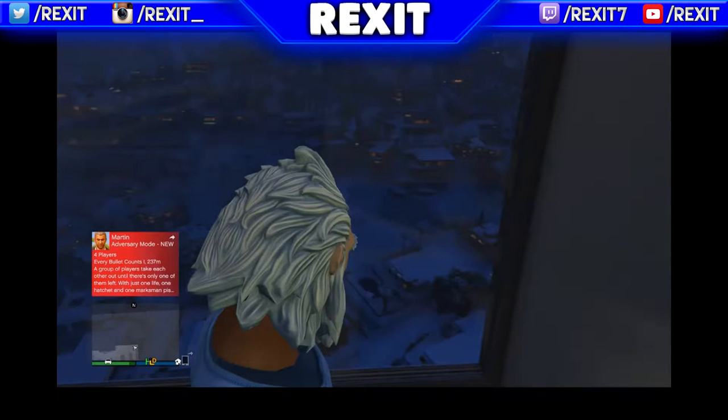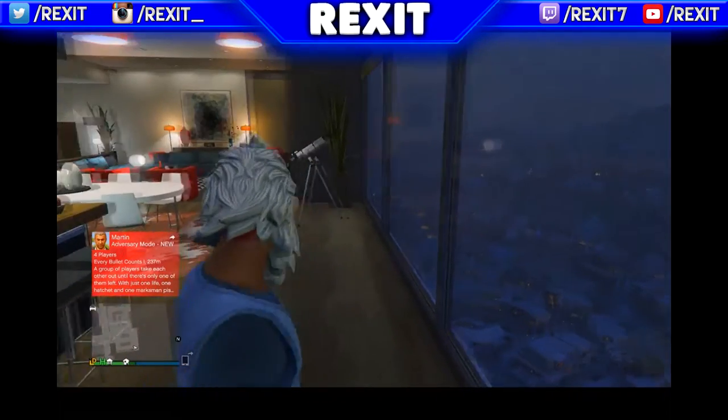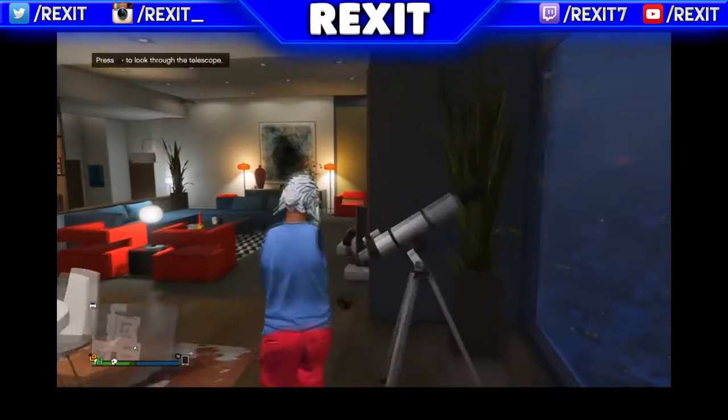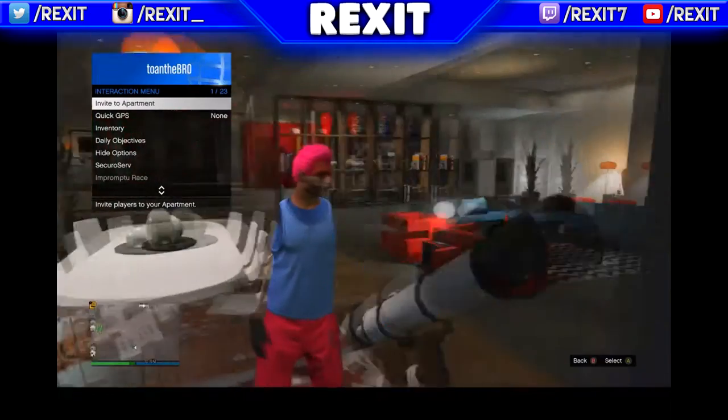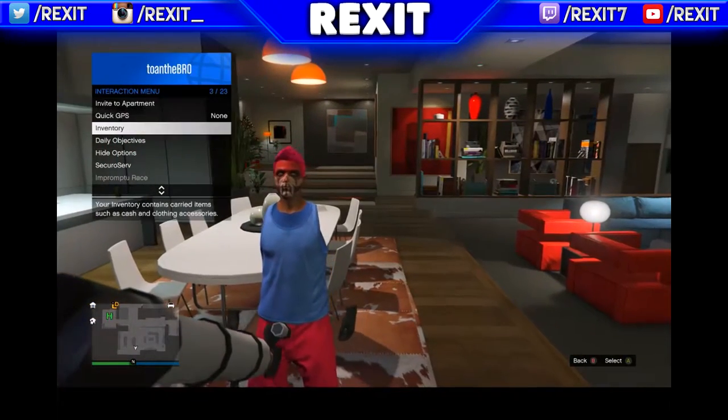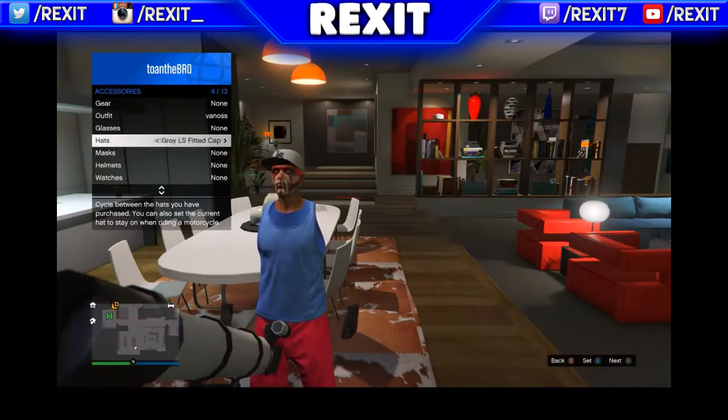So what you want to do is equip your mask that you want, put your mask and glasses on, go to your apartment. And if you see that telescope, all you want to do is just run through the telescope, and once you do that, rapidly just press right on the D-pad and hold up your interaction menu.